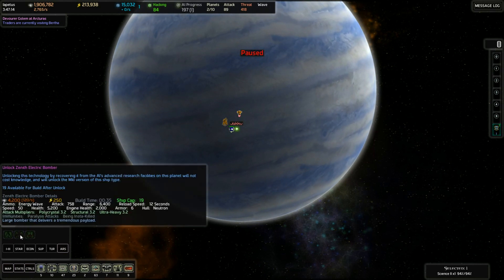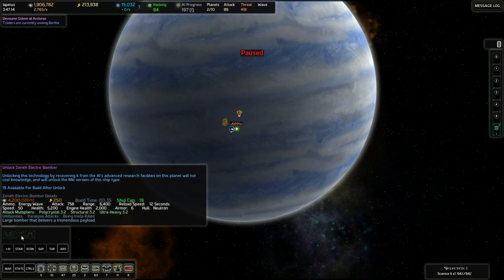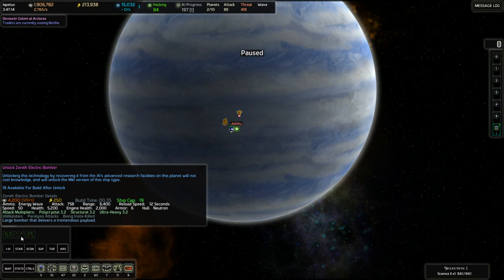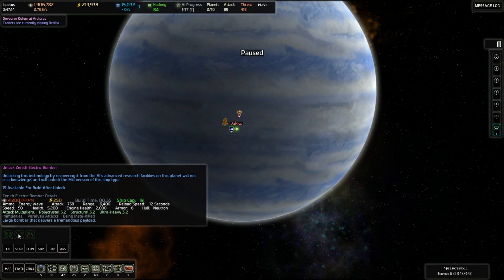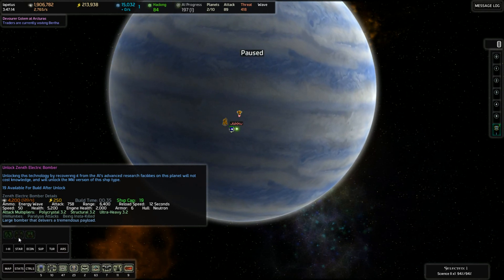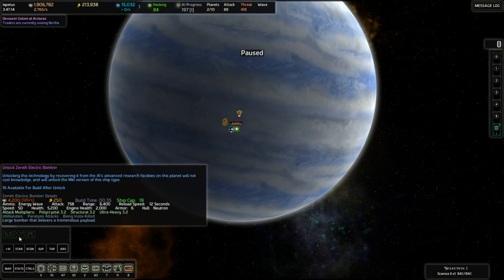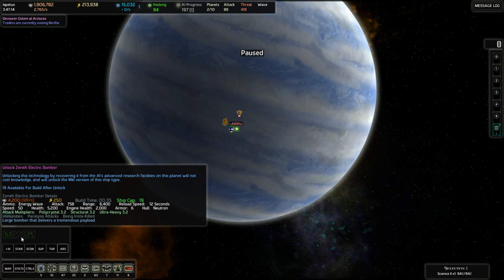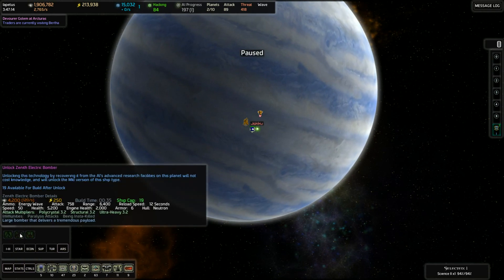The reason is a couple things. One, it's another version of a bomber. It's got a nice attack - 758 every 12 seconds. Can't build that many of them at 19 each, but a neutron hull, so it's not the polycrystal that our starting bombers have. That gives us some variety against different attacks. It could fit the role that the autocannon minipod did in the last game and go places where the regular bombers would be vulnerable. It's also immune to a couple things, including being instakilled. With engine health of 2,000 plus not being able to be instakilled, these would be very useful on planets going along with our starships that have a bunch of ion cannons, or even if there's a planet that had ion cannons and an anti-starship defense.